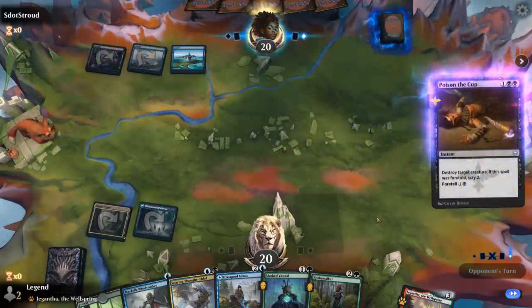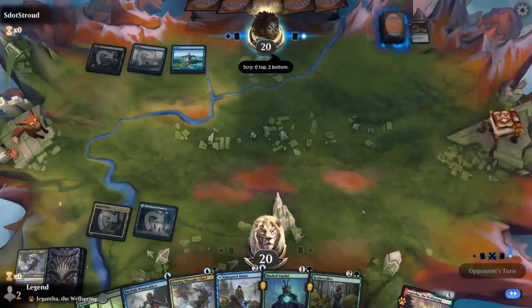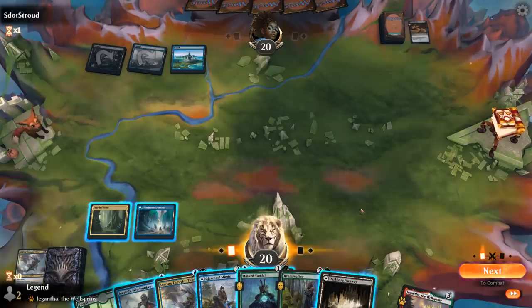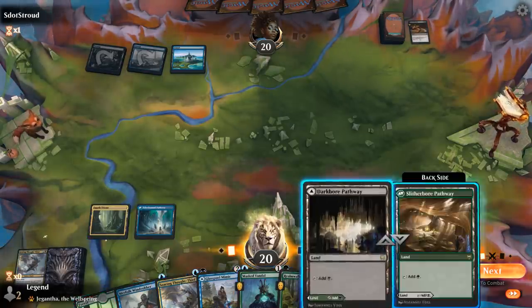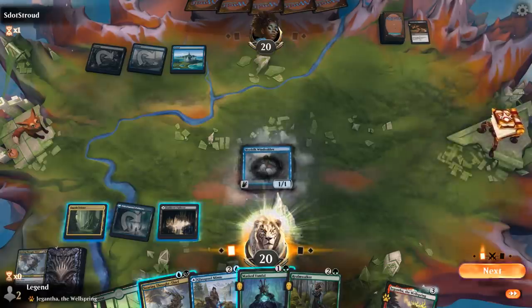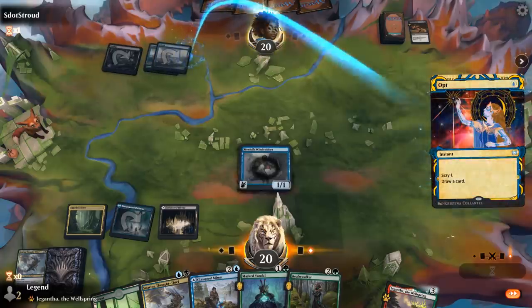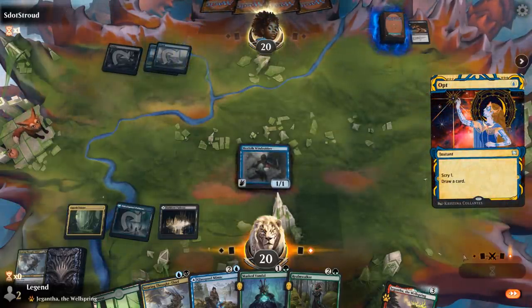And if they counter this we can maybe resolve a Realmwalker. Poison the Cup takes it out. I did pick up another black source, so I could play a Windrobber plus a Thought-Thief here, and keep Realmwalker for later — once we have more mana available we can play a Shapeshifter and a creature off the top in the same turn for immediate value.